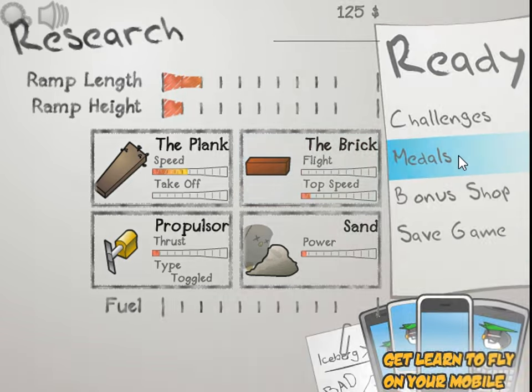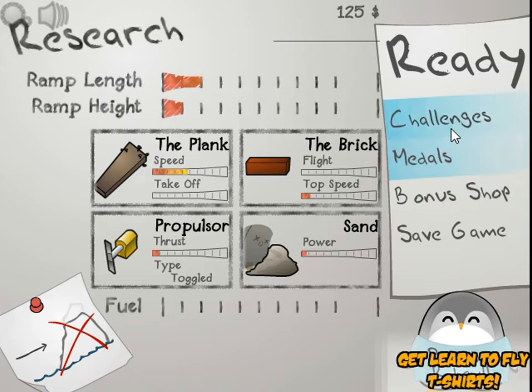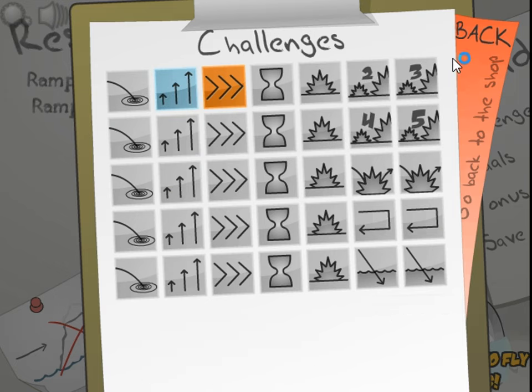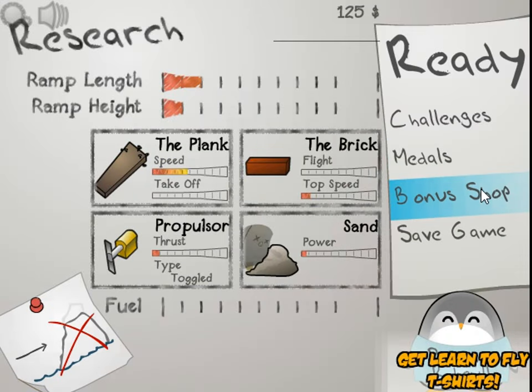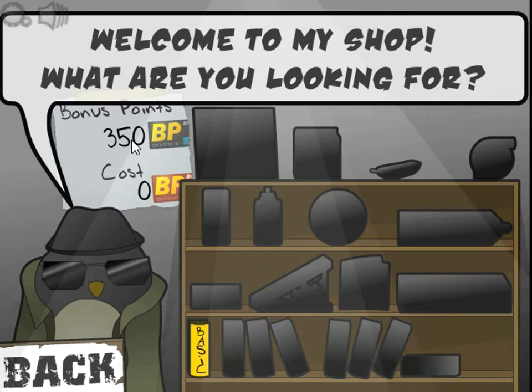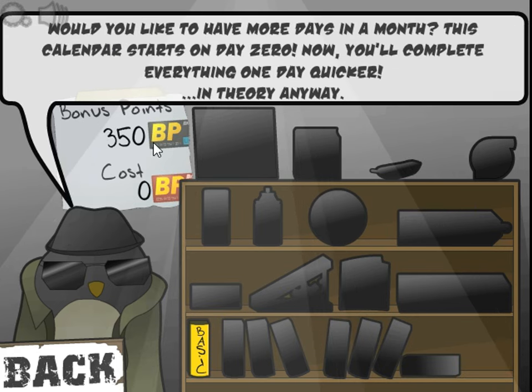Anything else? The achievements - challenges, I mean. Fly for a distance of 100 feet, fly for a duration of 10 seconds. These are just achievements that can earn you more money. Let's go to the bonus shop, aka the black market. By achieving achievements, you can get more bonus points.